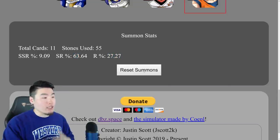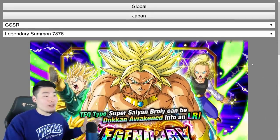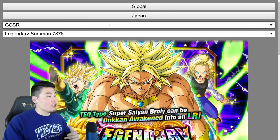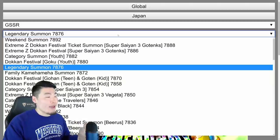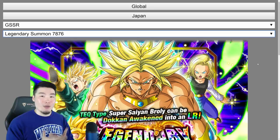This is going to keep adding up unless you want to reset it. Let's click Reset and it all goes back to zero. And that's pretty much all there is to it, guys. Like I said, it's super simple — just choose the version, choose the type of banner, and then choose the banner you actually want to summon on, and you're off to the races. Hope you guys enjoyed today's tutorial.